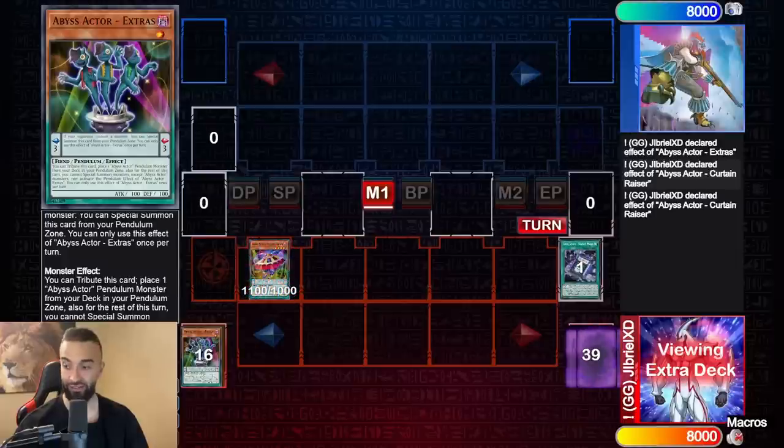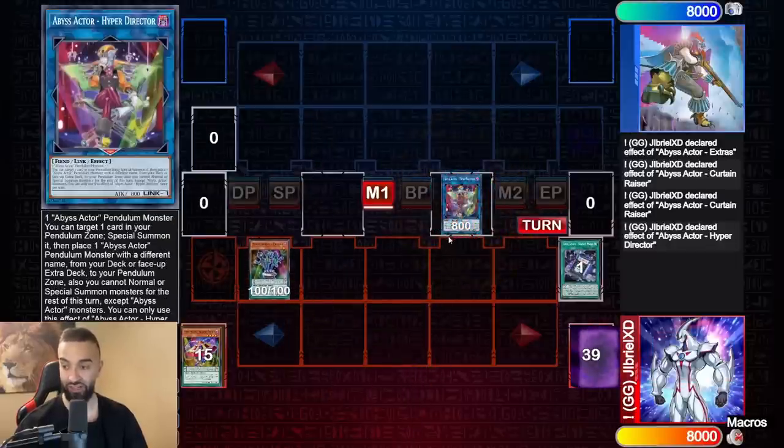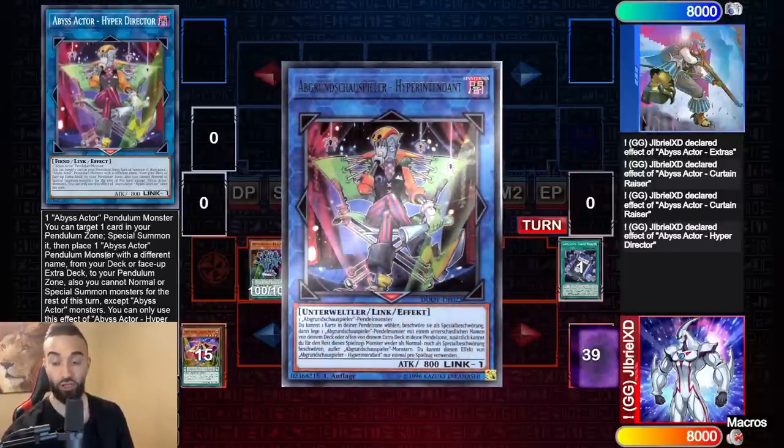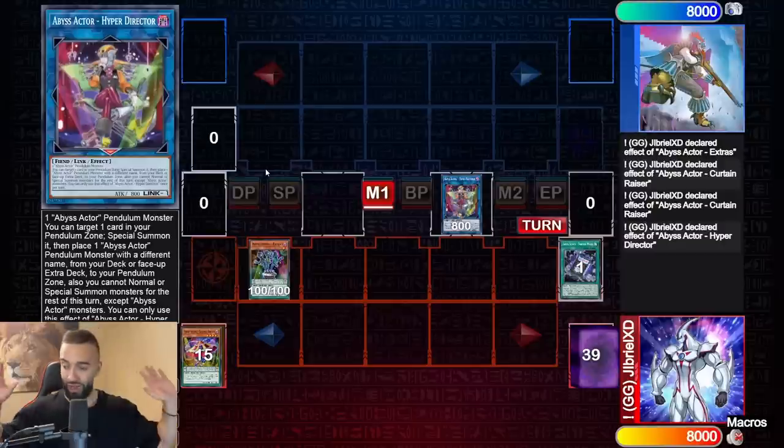You're gonna go Extras into Curtain Raiser. This Abyss Actor link is crazy. What this card does is: you can target one card in your pendulum zone, special summon it, and then place one Abyss Actor pendulum with a different name from your deck or extra deck to your pendulum zone. The last line says you cannot normal or special summon monsters this turn except Abyss Actors — keep that in mind.